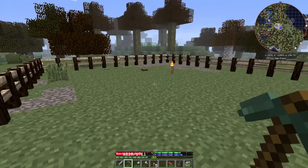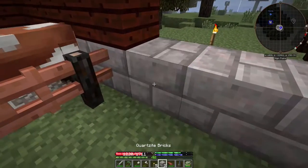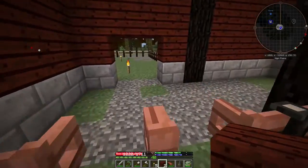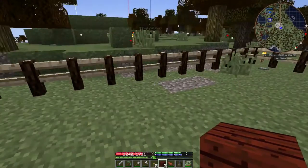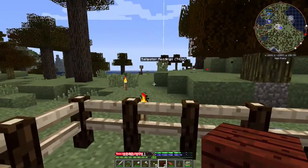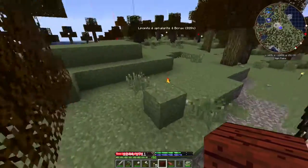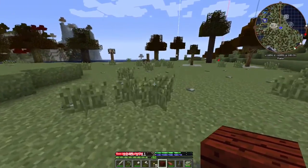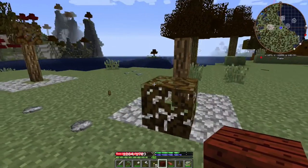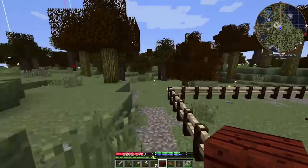I can get some straw - the hay blocks or straw, whatever it is - those might look okay in here. But then the animals can walk through it, so we'll see. I think this is going to be good. I need to get some jack-o'-lanterns for inside here too because I don't want it to be too dark and these torches aren't going to last forever. Did those trees die? No, that one's just growing really funny. Hopefully it'll go back to normal. But yeah, I think this is going to be perfect.